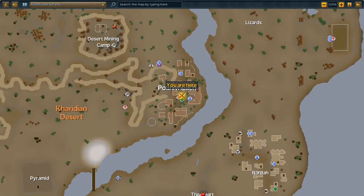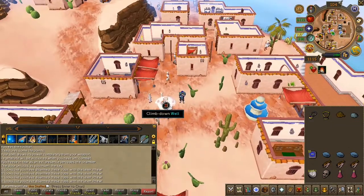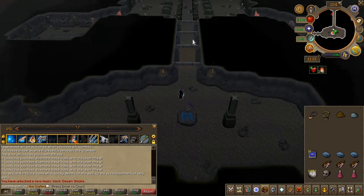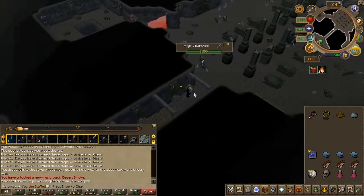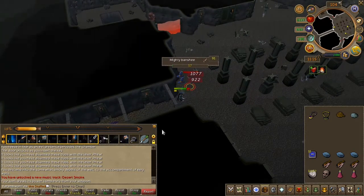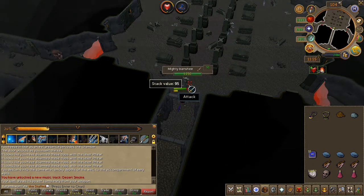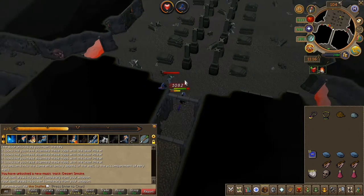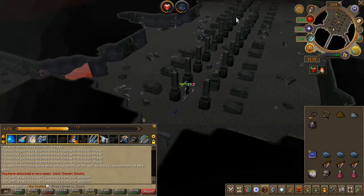Assuming you're wearing your face mask and earmuffs combo, head down the well and slay a mighty banshee until it drops a banshee's voice — it will be dropped as an item. You may have to slay more than one to receive it.